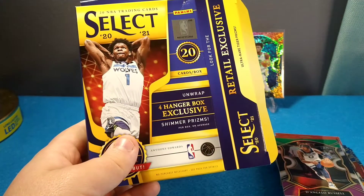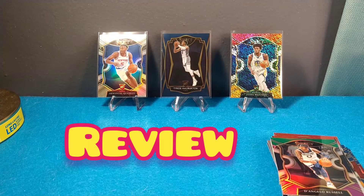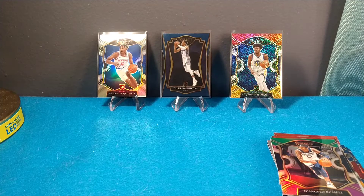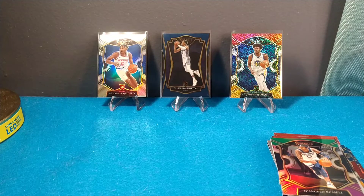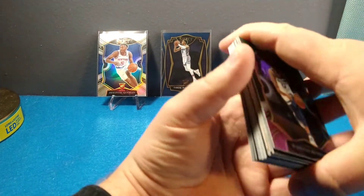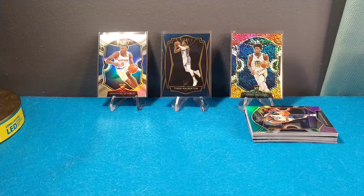There you have it guys — a Select hanger box. Twenty-two bucks. Compared to the blasters at Walmart, I believe blasters are 30, and after taxes they came to somewhere around 38 bucks. So honestly, the 22-dollar price point is pretty good — I'd feel a little more comfortable at 20, but these cards are sick. Look at them — they speak for themselves. The photography, the patterns, the parallels all look amazing. Those are definitely pros.